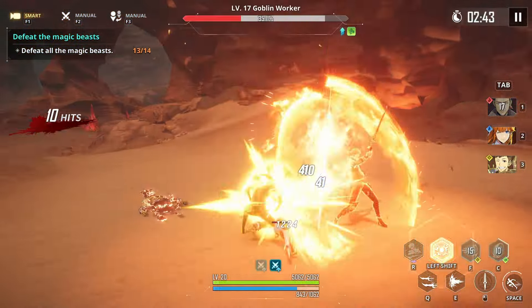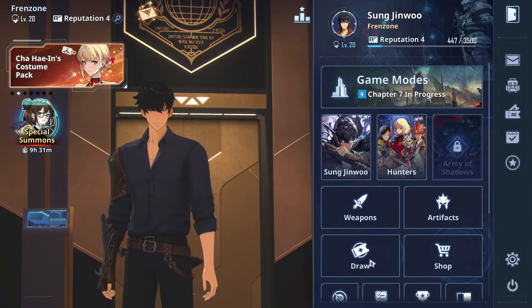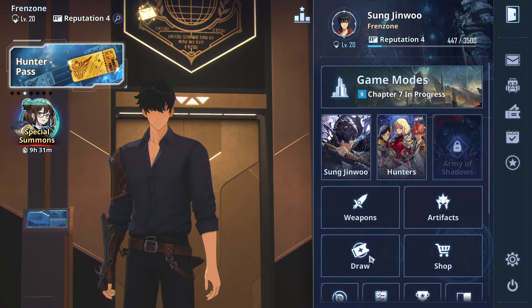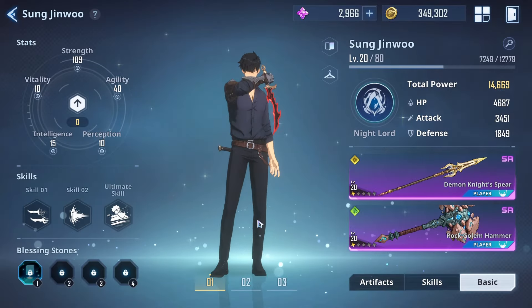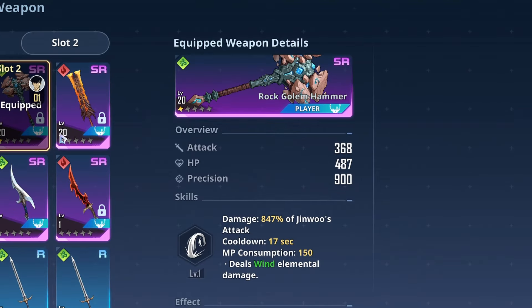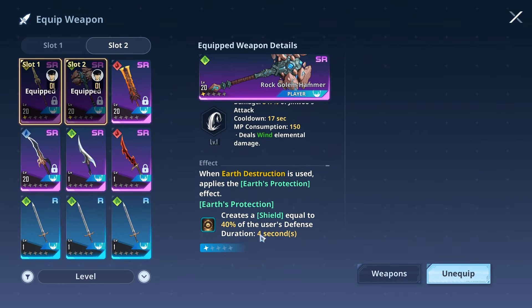What you want to do is go to Song Jewel or go to draw. This will require you to spend a little of your resources — not real money — because you just started the game. You will want to obtain this weapon that helps you a lot: the Rock Golem Armor.